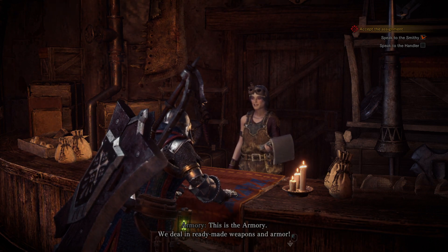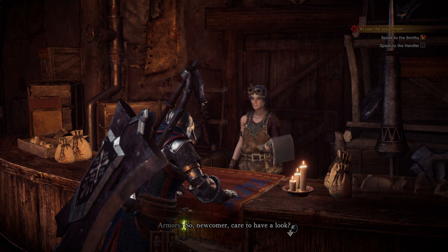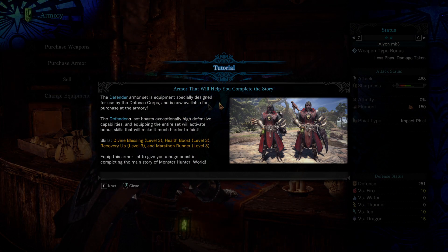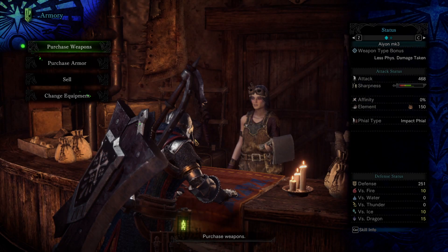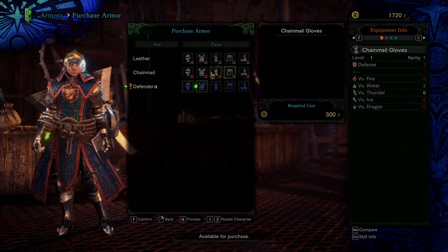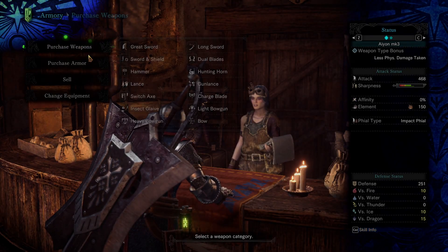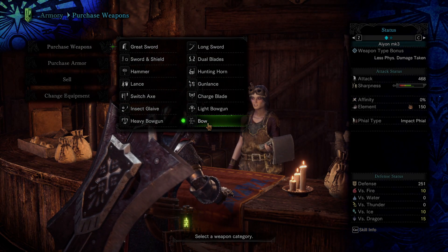The armory deals in ready-made weapons and armor - if you need a weapon ASAP and don't have time to gather materials, they're your ticket. The defender's armor set is equipment specially designed for the defense corps, now available to purchase in the armory - Defender Alpha, with divine blessing, health boost, and recovery up. I can also sell spare equipment and buy basic weaponry, provided I'm willing to spend the money.